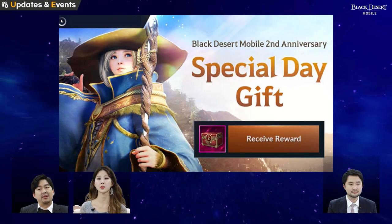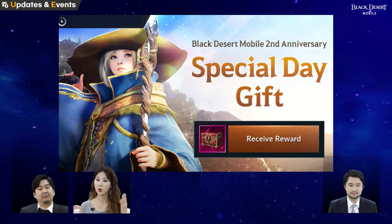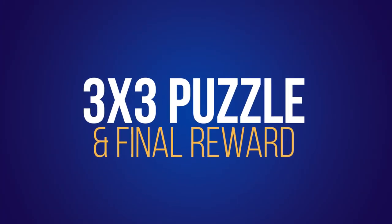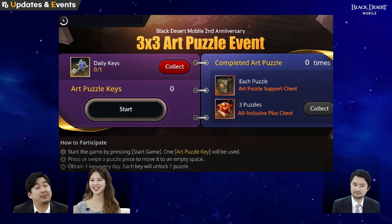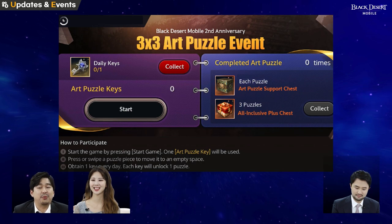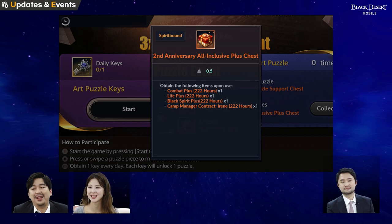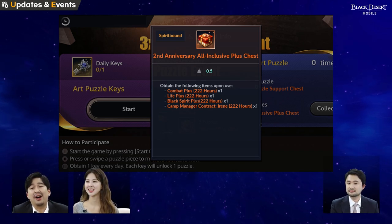There are a lot of great rewards. You can get daily items such as ornaments, but there are also relics and you can press dust. The final reward, which is simply completing three pages, gets you a very nice reward. And it's 222 hours of a lot of great things.